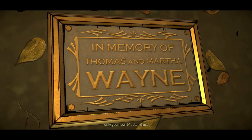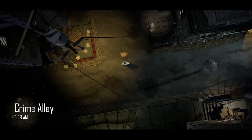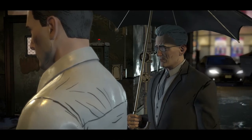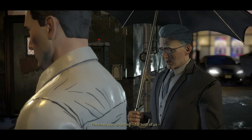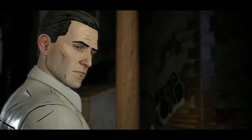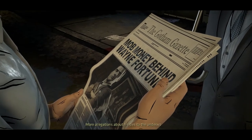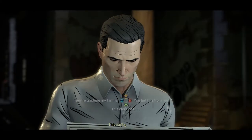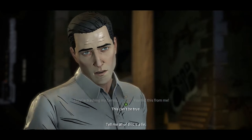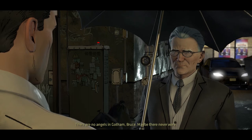Only you now, Master Bruce. It's weird that they put a plaque on the floor rather than on a wall or something. Alfred arrives: 'I thought I might find you here. The news was upsetting for both of us, but you should see this. I know you come here for solitude, Bruce. More allegations about his ties to the underworld — this isn't going away. It's all so public and messy.' Tell me all of this is a lie. 'I wish I could. There are no angels in Gotham, Bruce. Maybe there never were.'